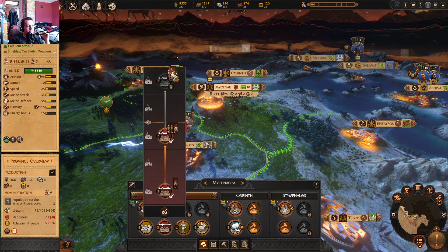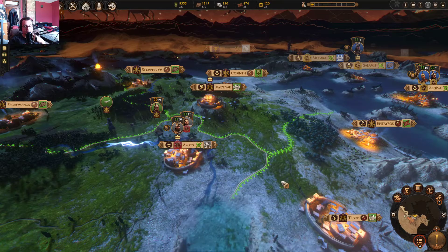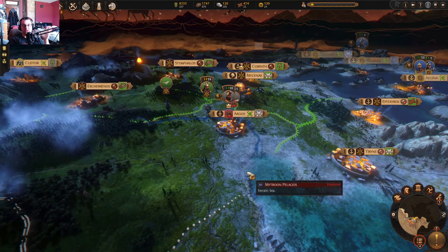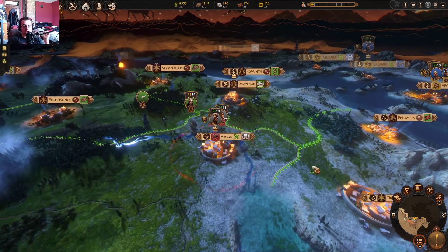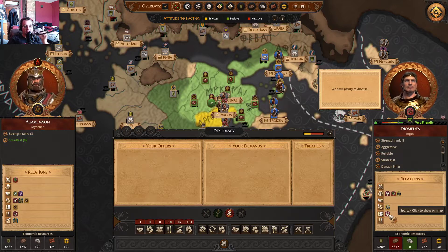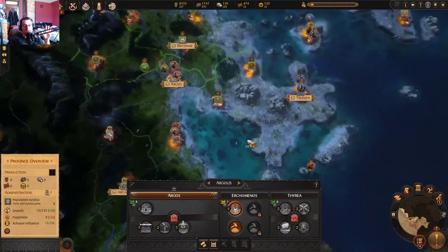Are those guys immune to flanking? They are not. The armored swordsmen are though — or maybe they just have improved flanks. Basically, we've taken control of most of the lands around Mycena. We still need to take out Argos, and I need to be very careful because they have a defensive alliance with Sparta, which I have a military alliance with. I don't know what's going to happen when I declare war there.